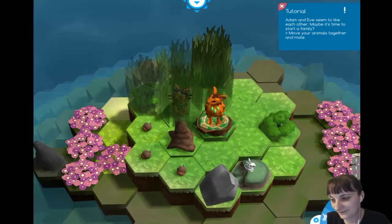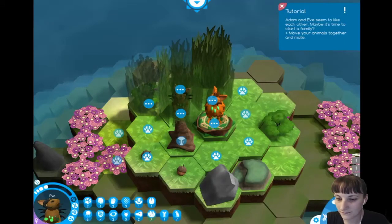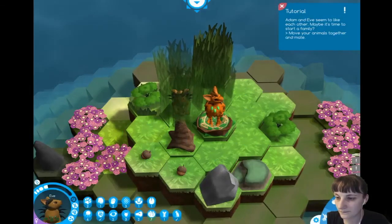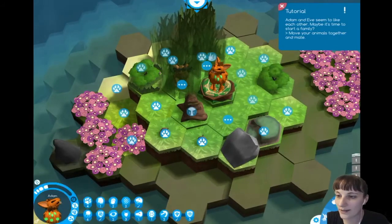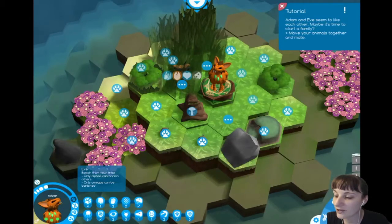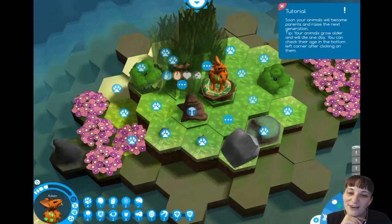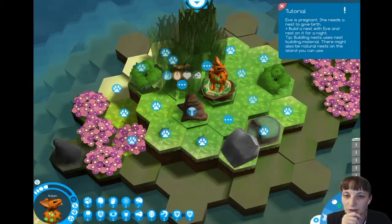Oh, there's a tiny rabbit — can I murder it? There's a crab coming in there. Adam and Eve seem to like each other. Maybe it's time to start a family — move your animals together and mate. Whoa, buddy. Because of low cracking ability — you can banish them from your tribe, holy crap. Guess we're gonna mate now. Soon your animals will become parents and raise the next generation. Your animals grow older and will die one day. Eve is pregnant — she needs a nest to give birth.